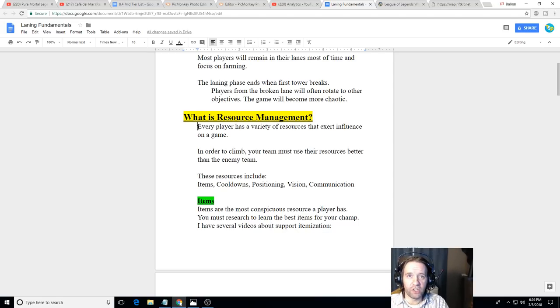Vision is another great resource, especially as a support. Where are you going to place your wards? How often are you buying control wards? Are you using abilities like Zyra plants to gain vision, or throwing Nami bubbles into bushes to check for enemies before warding? Are you using dust plants and your sweeper well enough to clear out vision? All of that falls under vision management. Finally, communication is a major resource that very few people use correctly — you need to be shot calling and pinging.